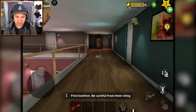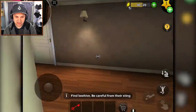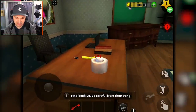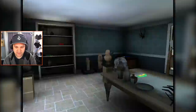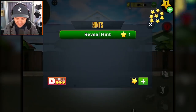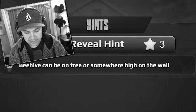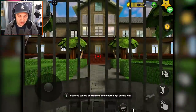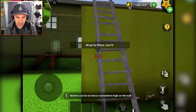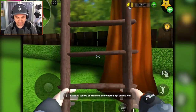I want to go upstairs and explore to find something to knock down the beehives. She chased me, threatening to skin me alive. I took a hint: beehives can be on a tree or somewhere high on the wall. I already know where they are - I just don't know how to reach them. Wait - what does this say? Drop to place, can be used to climb. I can pick up ladders! Oh gosh, that makes this a lot easier.